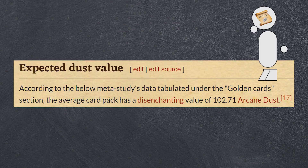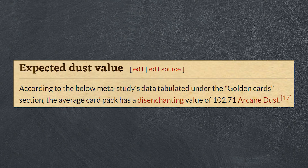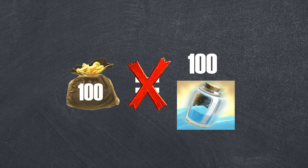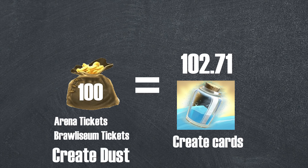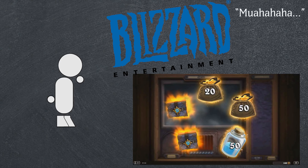I'll be honest, I'm a little surprised — I didn't expect this number to be above 100. However, in hindsight, it actually makes a decent amount of sense. While gold substitutes for actual money, there's no way to turn gold into real-life currency. At the same time, there's no way to turn arcane dust into gold. So converting gold into dust should net you more dust than gold, because you can do more with the gold than you can with dust, including create dust. If anything, this just means that getting dust in an arena award is actually Blizzard ripping you off.